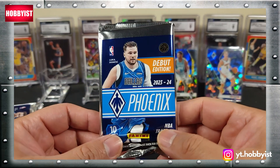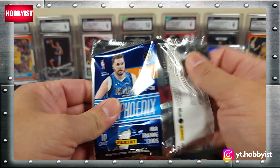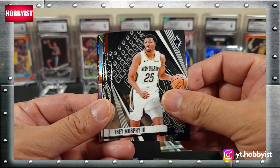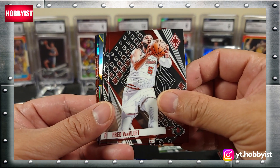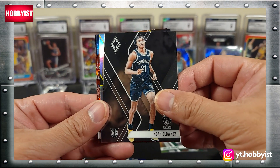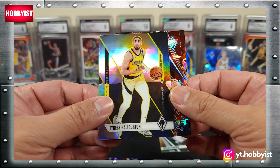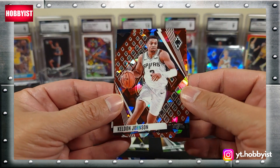Now the first pack from the Target Box. Shaquille O'Neal, Jerry Stackhouse, Trey Murphy III, Malik Beasley, Fred Van Vliet, Paul George, Noah Clowney on the base rookie, Tyrese Halliburton on the fade to black, Grant Hill, and Keldon Johnson.